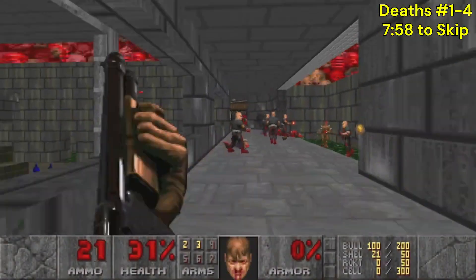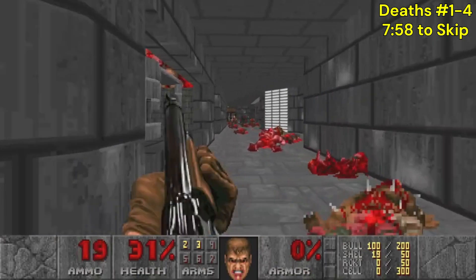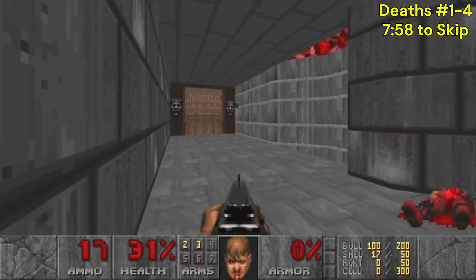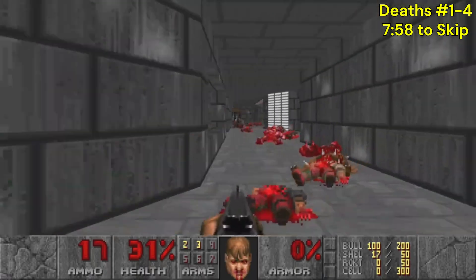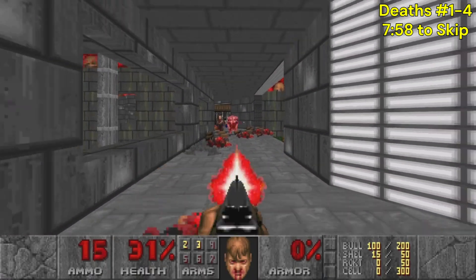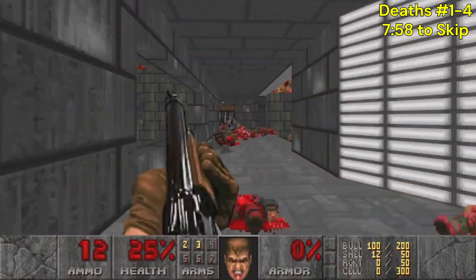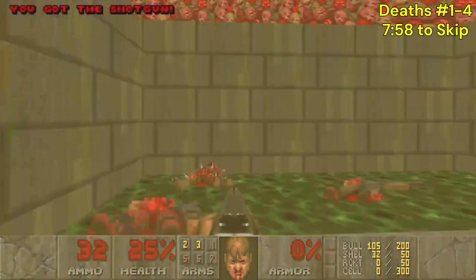Walls are opening — that's what's happening. Now I get it. That's why it seemed like there were way too many hit scanners. There are literally monster closets opening behind you as you go around this level. That was very cleverly hidden. Nice job, Daciae.